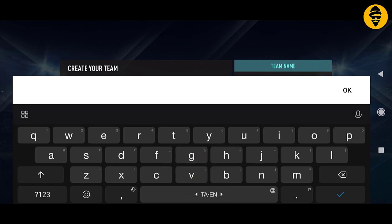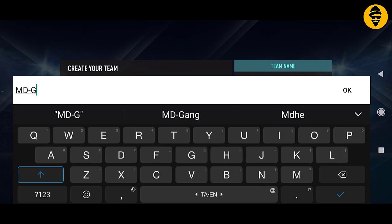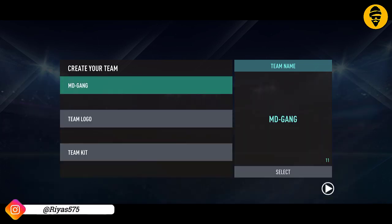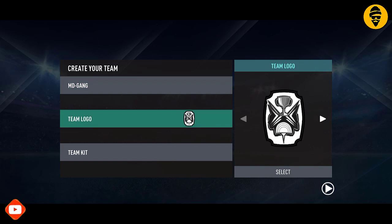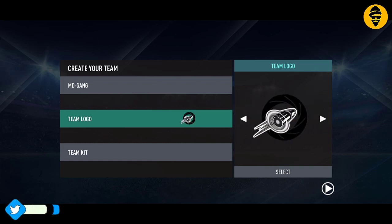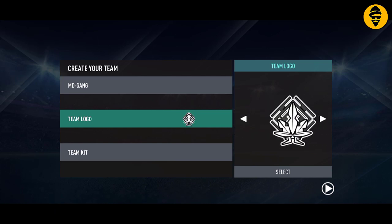This is a real game. We already have the first part. Click on the link. This is a multiplayer game. We will have the MD Gang. We will change the simple add. We will change the team logo. We will change the icon. We will change the pirate logo.